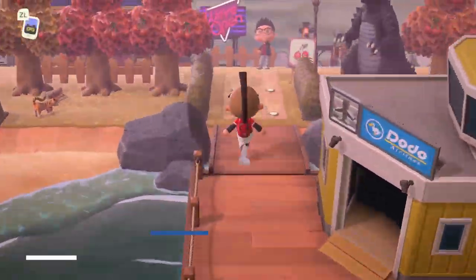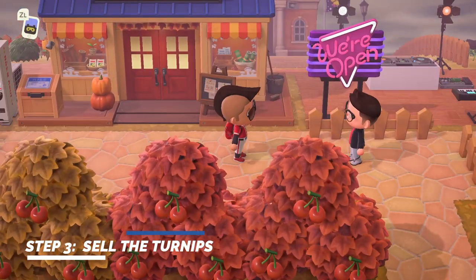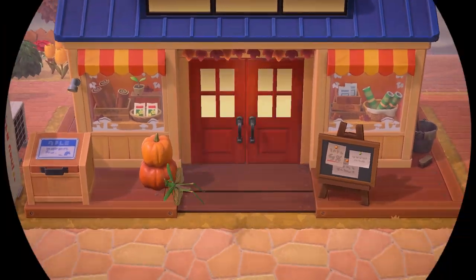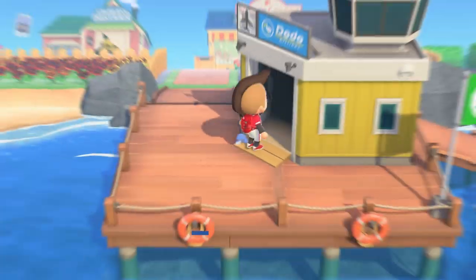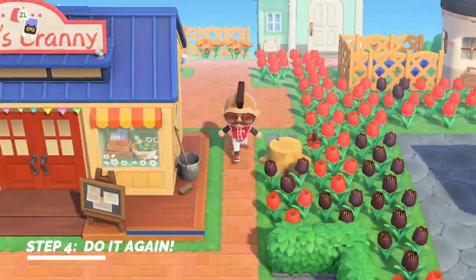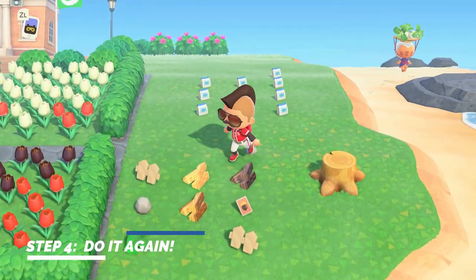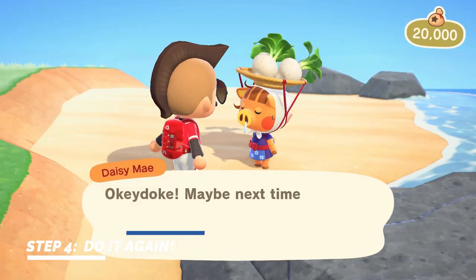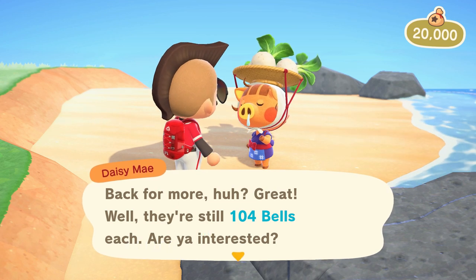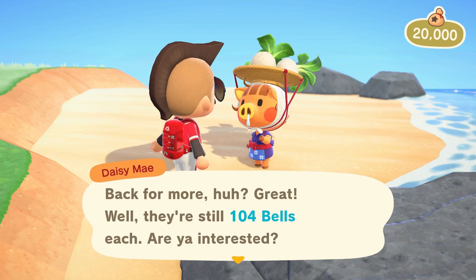So once I get to their island, I'll run over to their Nook's Cranny and sell my turnips for a huge amount of bells. I'll make sure to exchange with the seller the tips that they requested. Now here's where this method gets kind of fun. Once you get back to your island, your island time is still on Sunday. That means you can go back to the turnip lady and buy some more turnips. You're going to fill your inventory with the max amount of turnips, find a friend online, and then go sell them again. You can repeat this process as many times as you want.